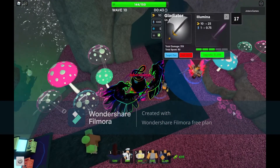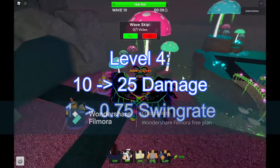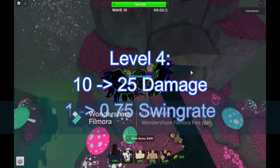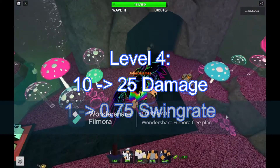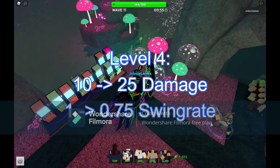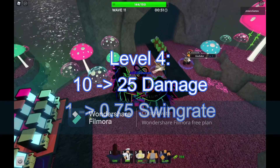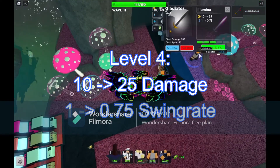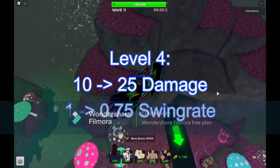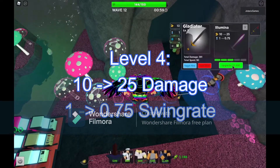The next level brings damage from 10 to 0.5 and the swing rate goes from 1 to 0.75, which means it's faster and deals more damage. That's basically the strongest melee tower I can see right now.